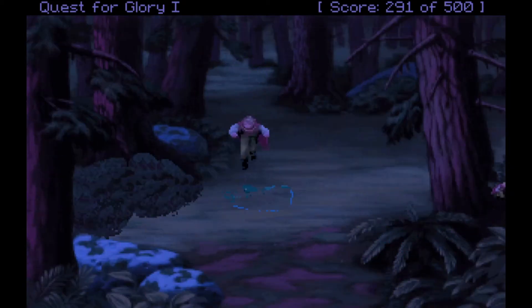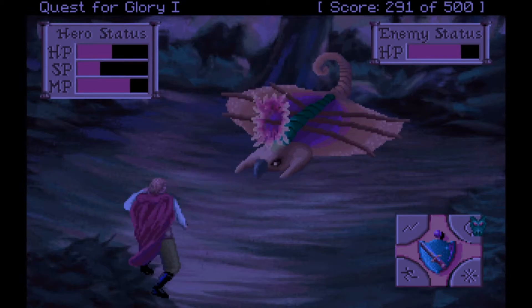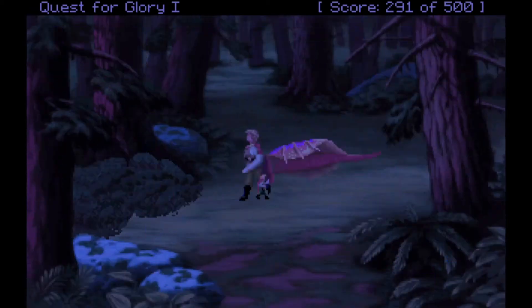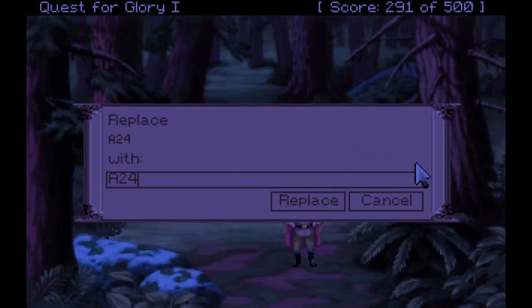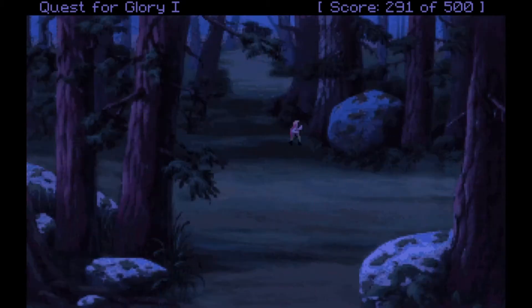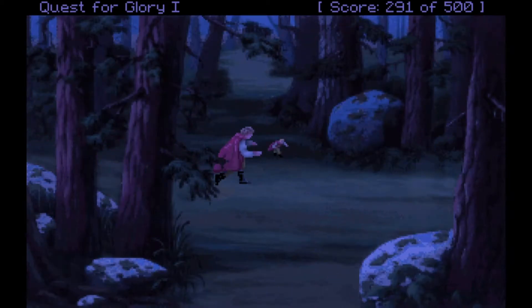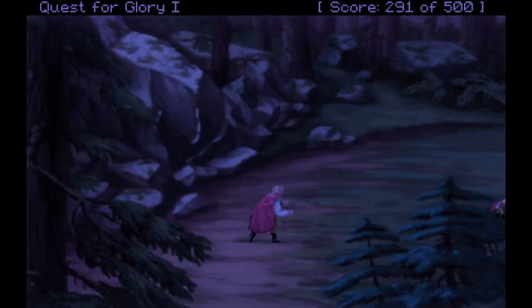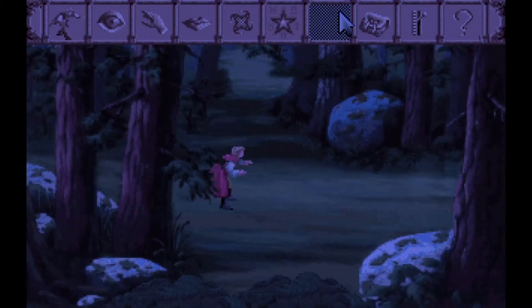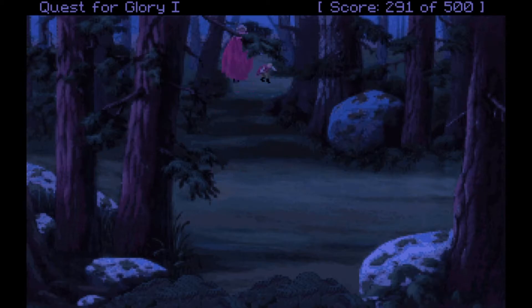We're not entirely sure what completing Baba Yaga's quest did for us. All we know is we're probably about to fight something — but look at how good flame dart is now. No treasure from the fight but we got some confidence points for killing this horrible thing. Now we're going to Arana's place to rest up. We plan to spend the next day getting stronger and increasing our abilities, preparing for the endgame. We're at 291 of 500 points — our intelligence is 47, magic is 44, and we have 45 magic points.